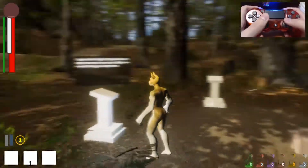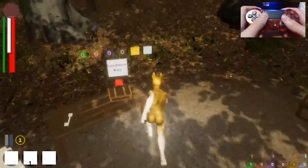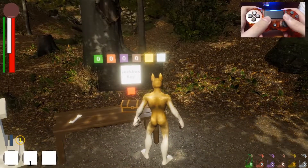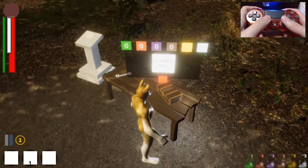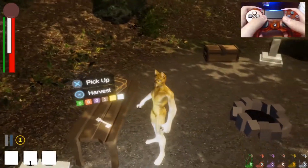It gets dark at night — we'll see that in a little bit. Another thing is that there are lockboxes that require a lockbox key. A lockbox key isn't a key item, so it's not something you get from a specific boss or anything, but it's a little rare. Here's a key right here, and now the box is green and you can loot it.